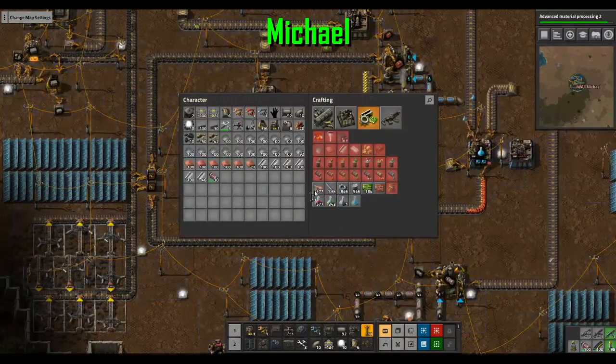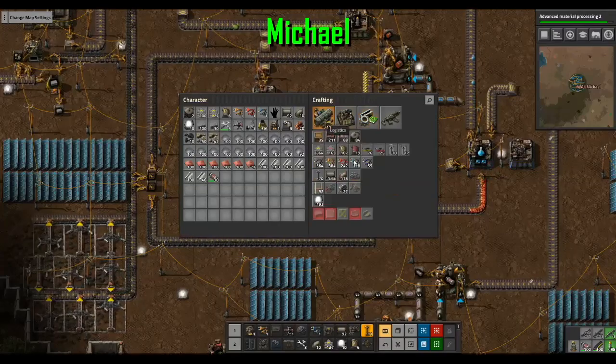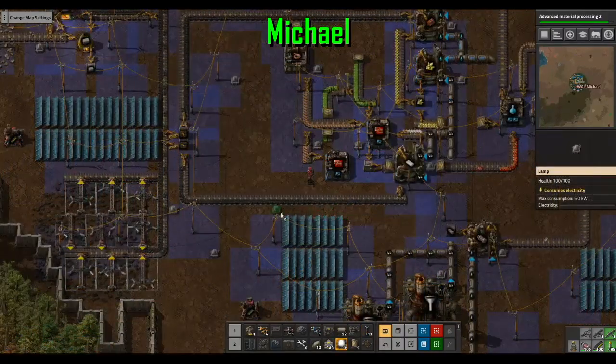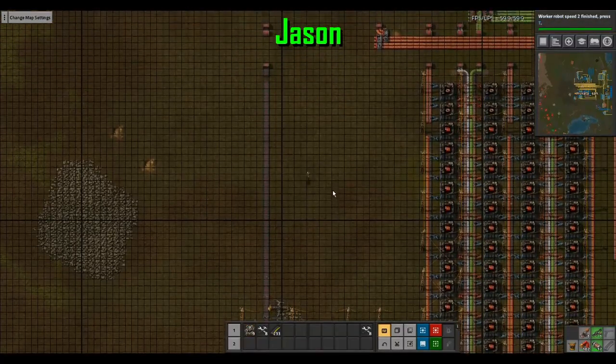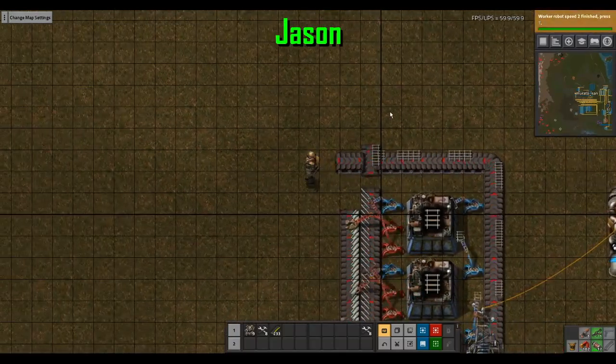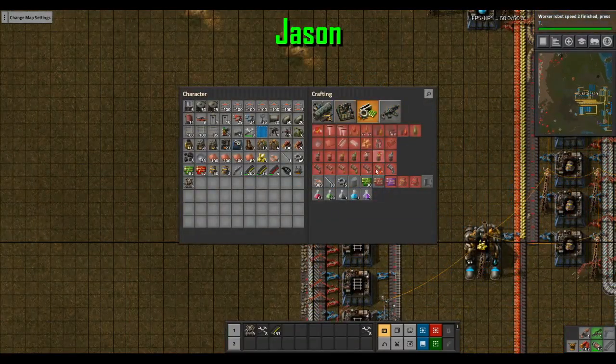My base is a wonderful mess — told you it's gonna be a mess. There's my source of stone. We'll have rails going here, though I haven't even made rails yet.